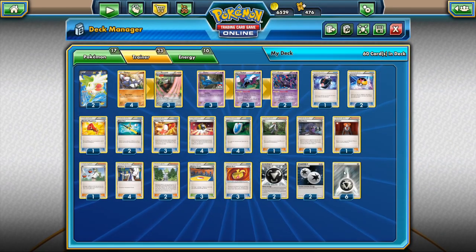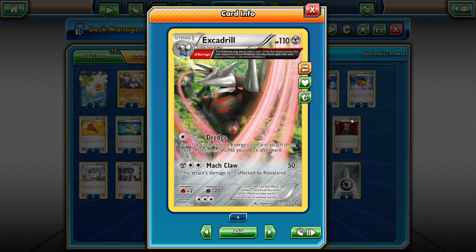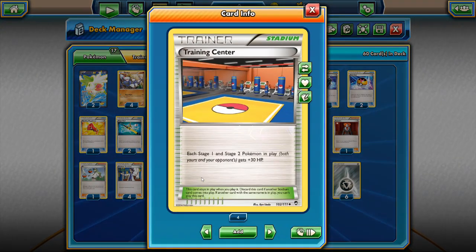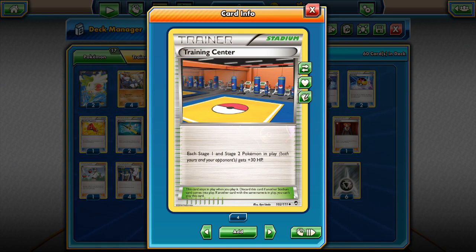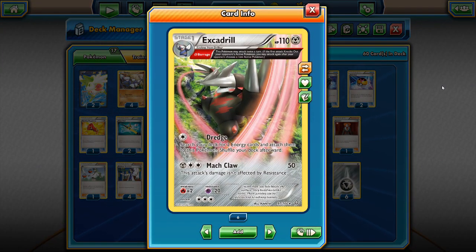If we have two Shield Energies attached to Excadrill, we reduce damage by 20. I run two Shield Energies, two DCEs, and six metal energies. With two Shield Energies, Excadrill basically has 130 HP equivalent. With Training Center in play — I run three copies — Excadrill gets 30 more hit points, giving it 160 HP total, making it quite a tank. We only give up one prize when it's knocked out. Mach Claw hits twice for 50 damage each, totaling 100, which is not affected by resistance, so fairy Pokémon too bad.